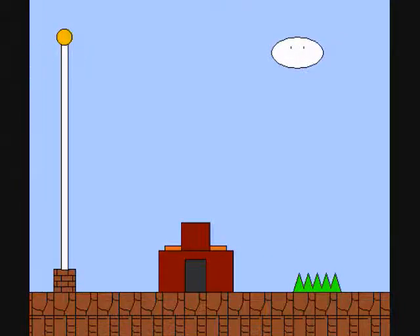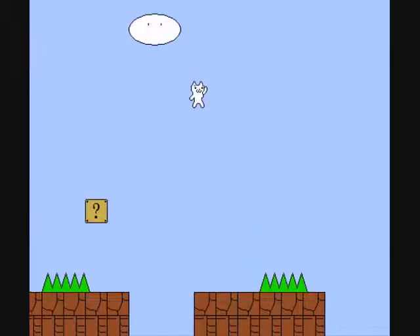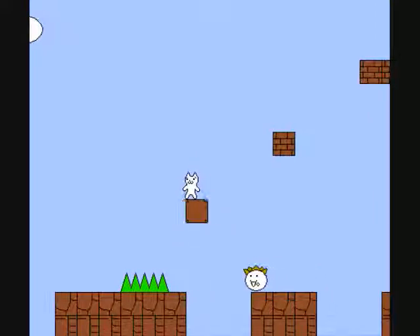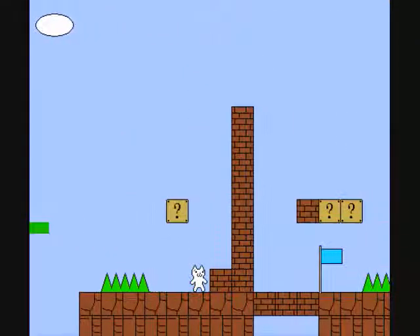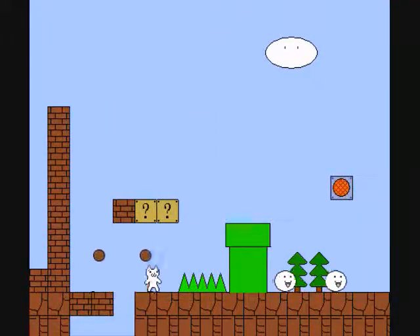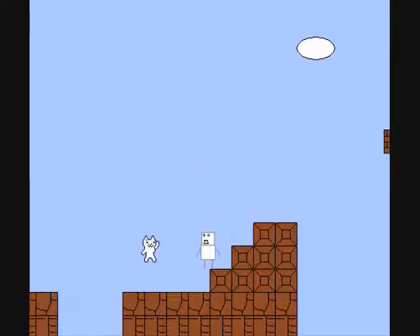Onward to the third level. When you start the third level, get that green thing. Do not open the block here, then go right, hit that, and hit the hidden coin block. Jump on that, then jump over that platform because it breaks. Jump over those two things. Do not open this block because that's a trap. Go over here, get the flag, avoid that, jump, avoid the enemy — do not jump on it because it'll throw you.